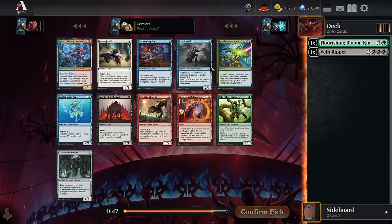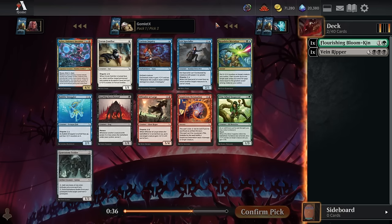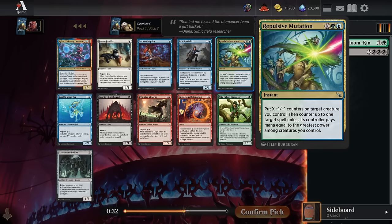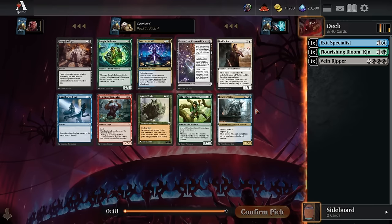Pack 1, pick 3. Exit Specialist is a fantastic blue uncommon — great card to flip up, being able to bounce whatever creature you want, and it leaves behind a nice somewhat hard-to-block creature. I also like Repulsive Mutation; it's blown me out once before and looked pretty powerful. If it's the last card in your hand, you just counter your opponent's last spell and turn one of your creatures into a win condition. The Specialist is a bit more flexible since we don't have to be in a specific two-color pair. I'll take Specialist, but that uncommon's actually pretty good.